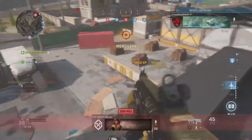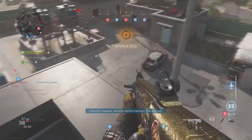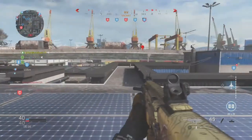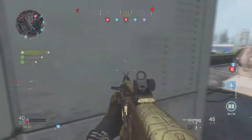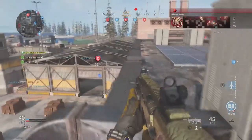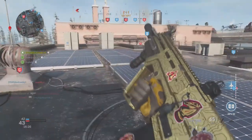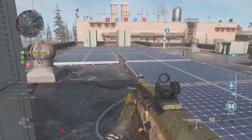There are some things you have to worry about — there are actually four ladders. One where I'm standing, one at the front of the building, one dead in the middle, and one up the wall. I heavily advise using a claymore or proximity mine to block off this ladder, because they come up it really fast.